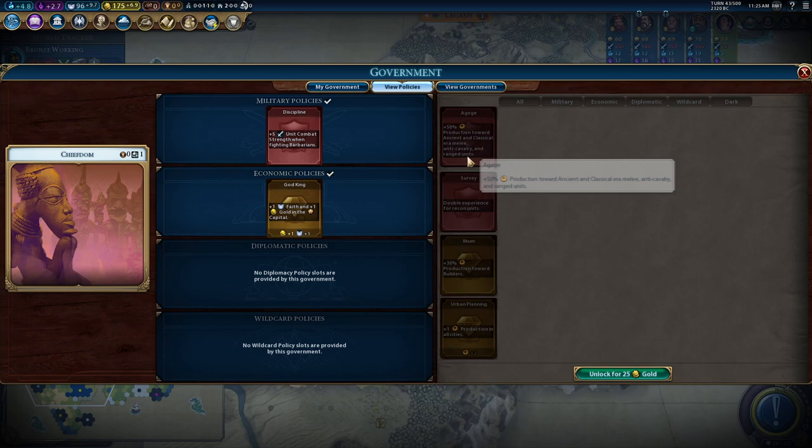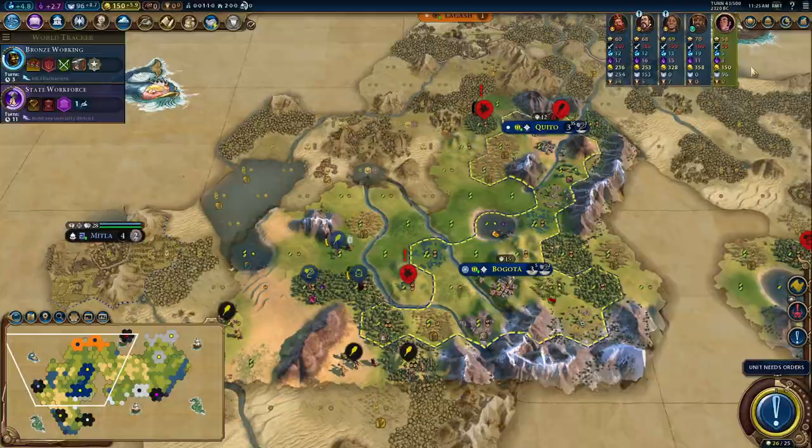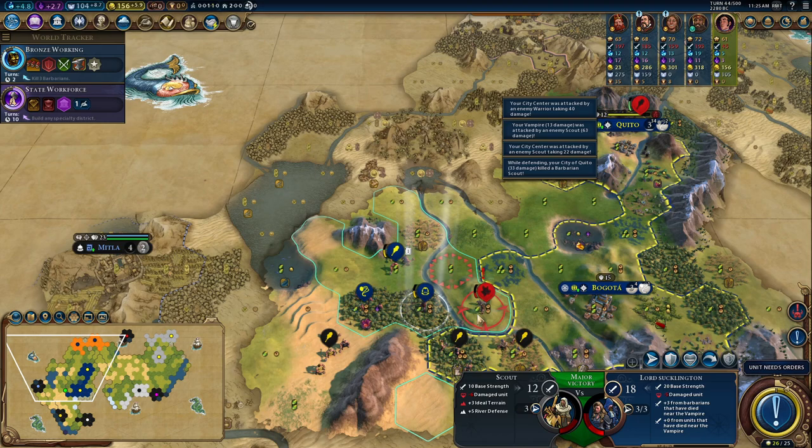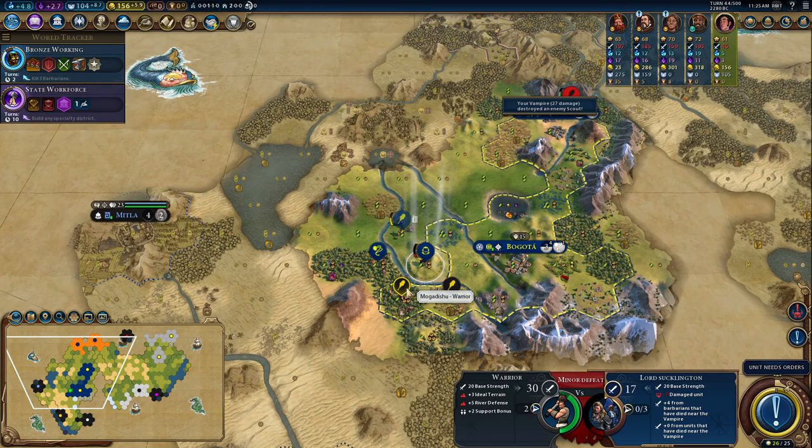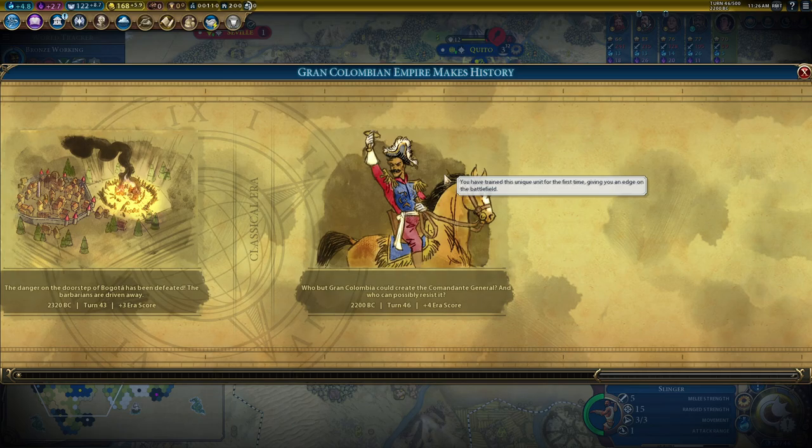I'm going to switch to a Gogi, put Urban Planning in, and crank out some slingers as quickly as possible. Lord Sucklington can actually take care of scouts himself — a little bit of health off, but now I'm on plus four from Lord Sucklington. Amazing. And it's the Classical Era — hooray! I've got my Commandant General. Perfect.